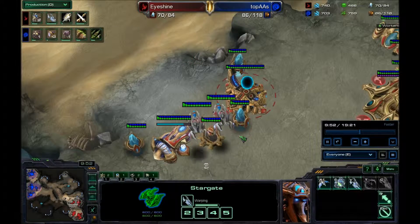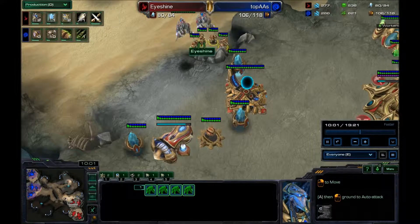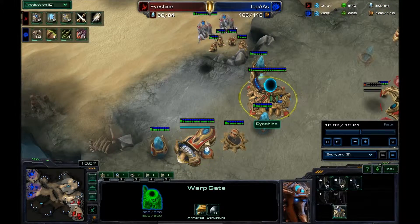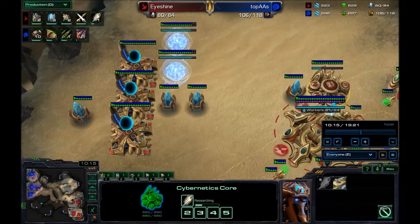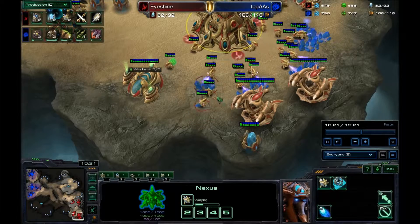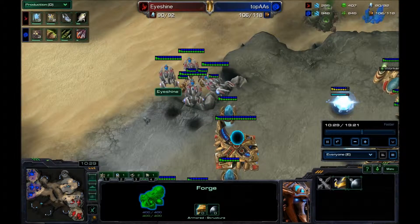The best part is when you tech switch into the ground army at the end when they go mass hydra. Or you just keep making voids or phoenixes — if they went spire, you just chrono phoenixes out. I was starting to get high on minerals, but that's where the zealot warp-ins come in. Gas is getting a little high so I'm going to make a couple sentries too. I also get plus one air, and once that finishes is when I start my push.